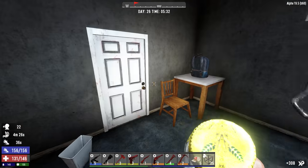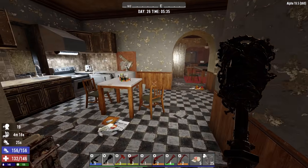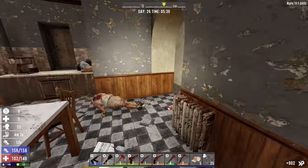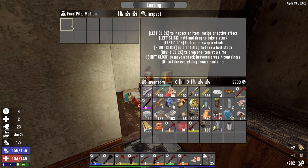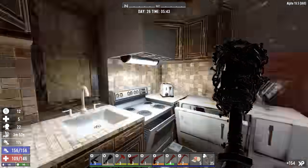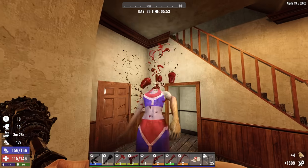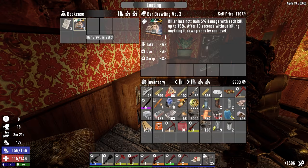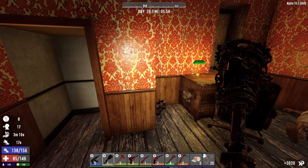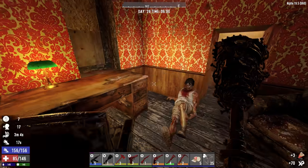Drink some red tea. Moving on. We've got random zombies trying to beat their way in from all directions. A couple of pears and a little bit of salmon to go with that. Got a bar brawling book here. There's a weapons bag — maybe my luck will turn around. Nope, not so much. We're almost to the loot — let's head upstairs.